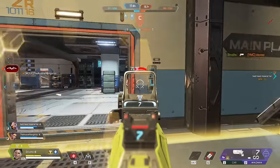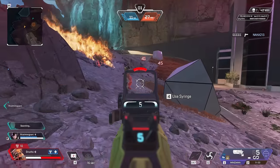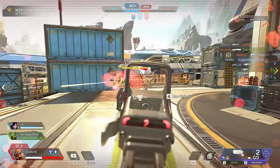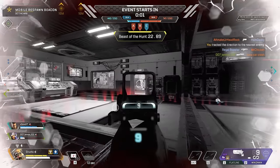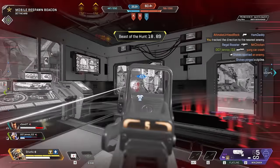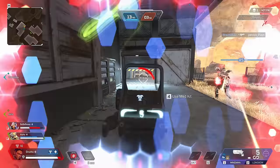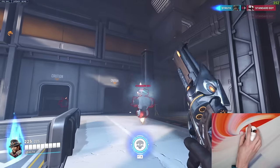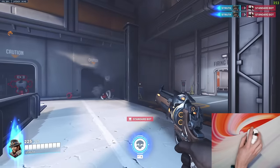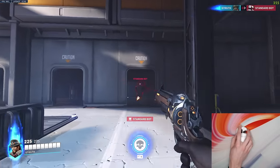Rebounding also helps to clear up our vision and better understand the position of our enemy between shots, by getting our gun model, crosshair, muzzle flash, smoke and so on away from the target. You certainly don't want to go overboard with rebounding though. Cross-screen flicks may look great but they're much harder to land. Typically, the further you have to move your crosshair the harder a shot is to hit, so try to keep rebounds relatively close.